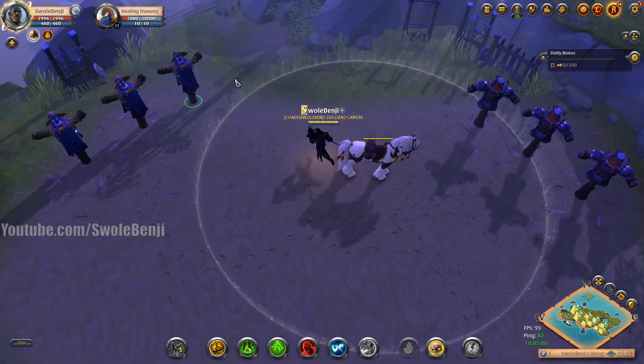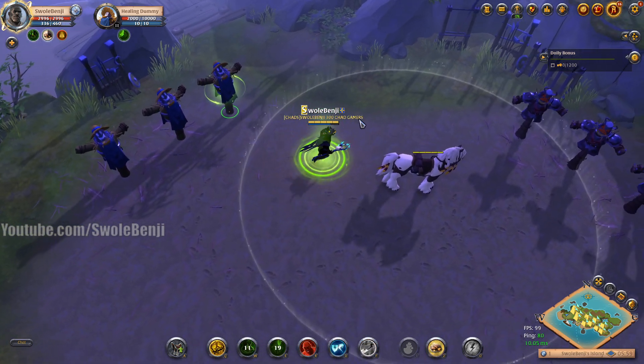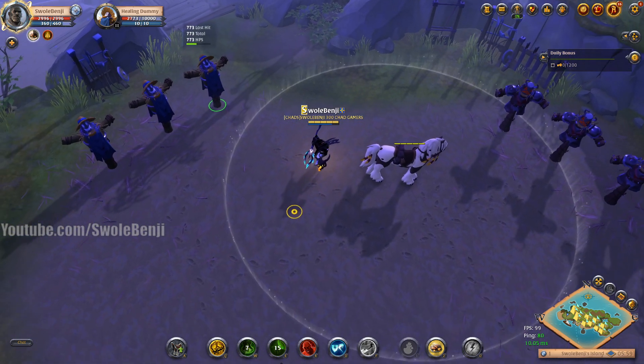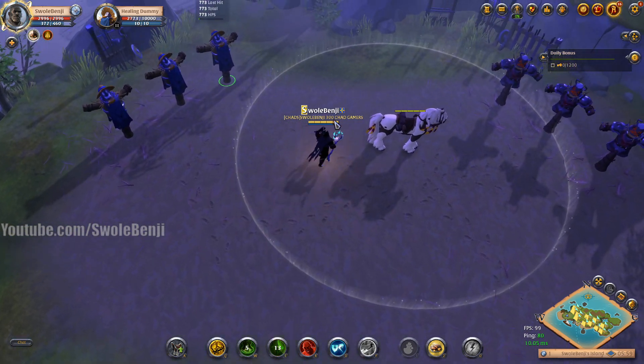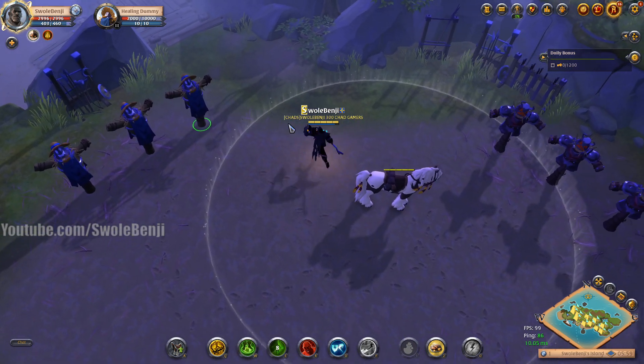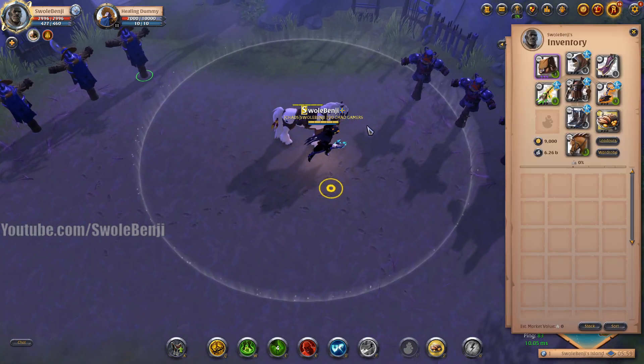One thing I forgot: your E spell can be cast on two targets. If you play duos, you can heal yourself and your friend and top both of you off simultaneously. This build is too good — I really don't like telling people about it.